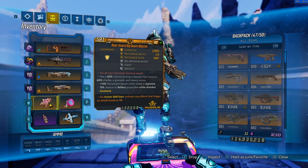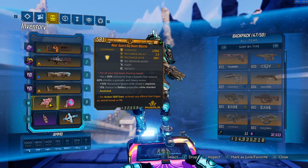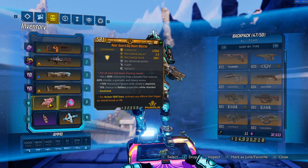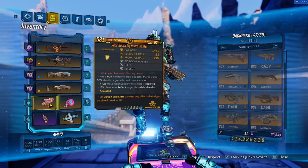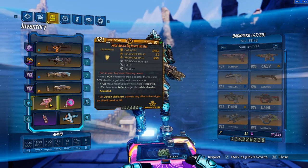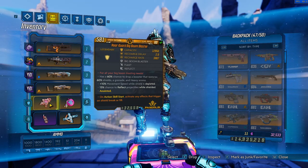The shield does have a somewhat low base capacity compared to something like the Old God with certain parts or the Transformer, but that's not a worry because of the shield restore chance from these boosters. The parts on it don't really matter either — I just have Fleet and Reflect, which helps, but as far as functionality goes it's not specific to Moze. The Big Boom Blaster is a very solid and flexible shield with a lot of use cases and helps a ton with survivability.